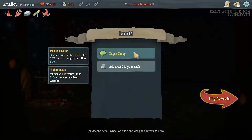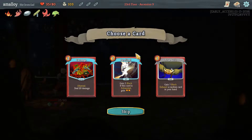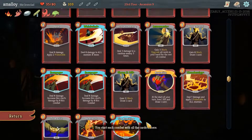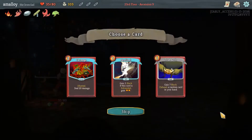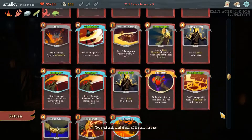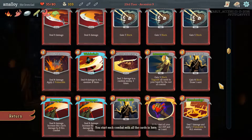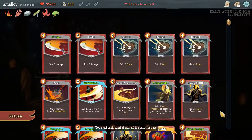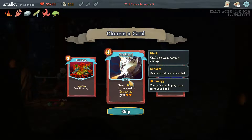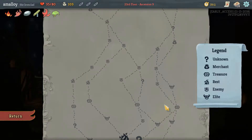Not bad — we lost like 12 health, pretty good in fact. Paper frog with a ph — enemies with vulnerable take even more damage, cool, we make enemies vulnerable sometimes. I don't know, do I want another true grit? Probably not — I don't have that many cards to get rid of really. I've already got a fair number of things that need an upgrade and true grit is one of them. I think I probably should just pass on this.